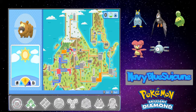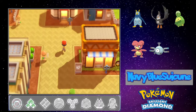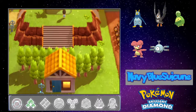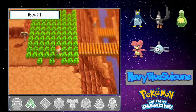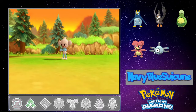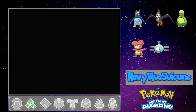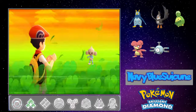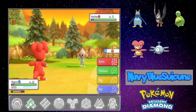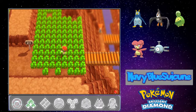So this should be — next route over, to the right. Let's put this bike to work! Let's go in third gear, much more easy to control. Route 211 — what we got? Meditite. Magnum — don't want our boy to get too strong too fast, at least until we beat Maylene. Meditite — give him the blue flame seals for his ball capsule. Let's run — actually, let's dismount from the bike.